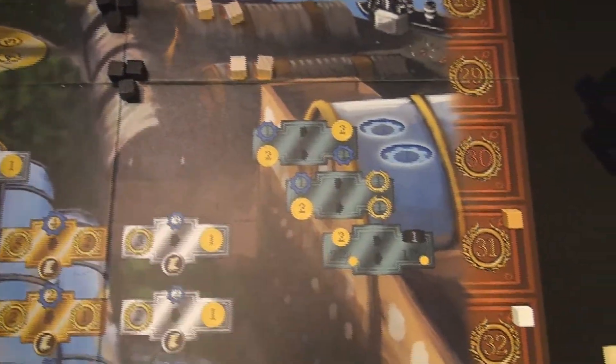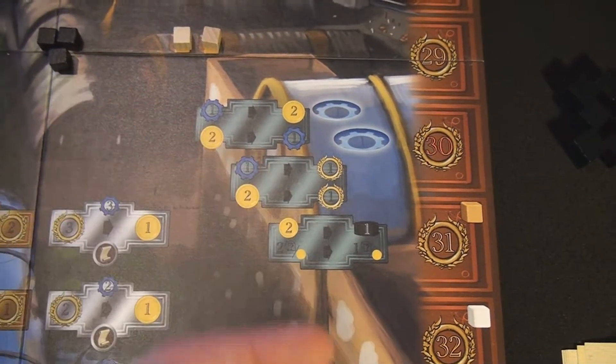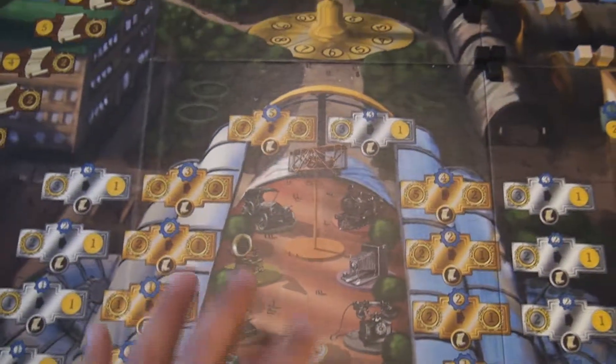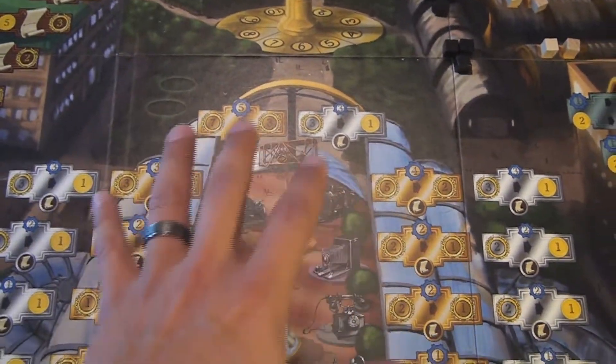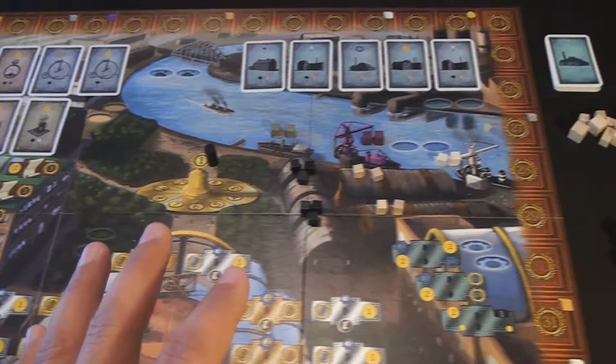Going back to the game board, the fifth area is the exchange market, which allows you to exchange resources from one to another. The last area, which is the major area on the game board, is the developing of new technologies and patents. We'll get into each of these in more detail once we get into the gameplay.